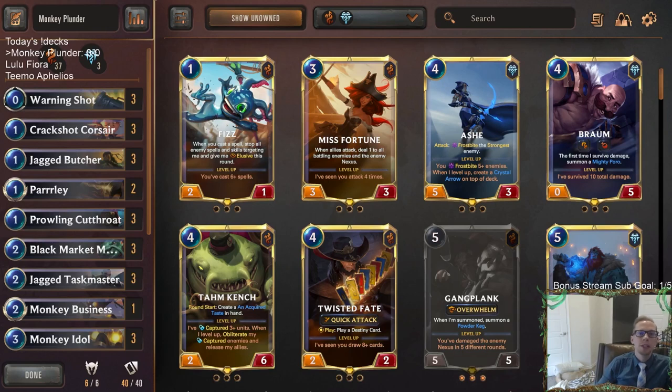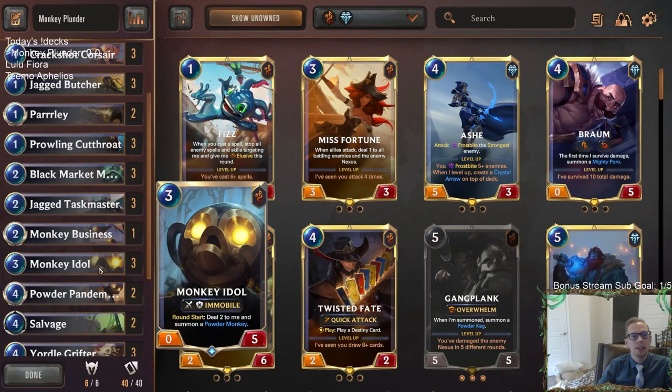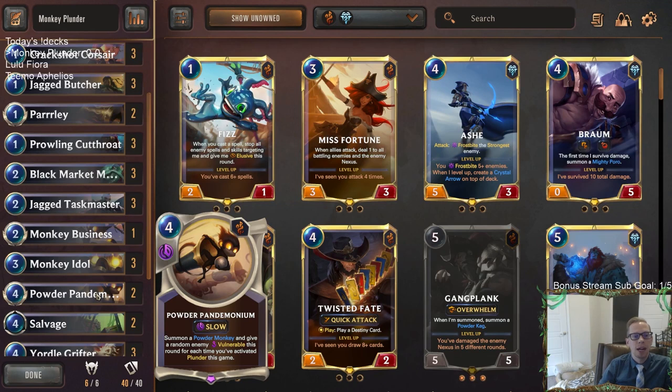Welcome everybody in Twitch chat and on YouTube for some Monkey Plunder — going to be our first deck on this Fun Friday stream. We're trying basically an all-Bilgewater deck with some monkey cards and plunder. This is actually my first time playing Powder Pandemonium. Four mana: summon a Powder Monkey and give a random enemy Vulnerable this round for each time you've activated Plunder this game. So if we've activated Plunder five times, we get five Powder Monkeys and make five enemies Vulnerable.